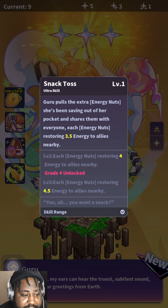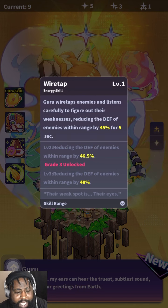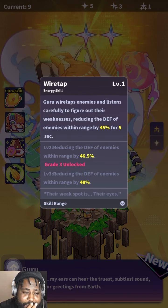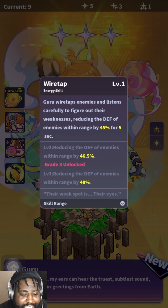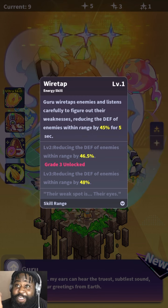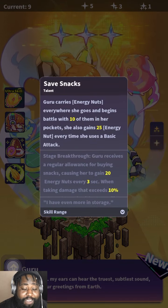She saves out of her pocket and shares with everyone, restoring health. She's a healer too! She wiretaps enemies and listens carefully to their weaknesses, reducing their defensive stats. There's another unit I was looking at that only has status effects, and when he's the only person left on your team you automatically lose.